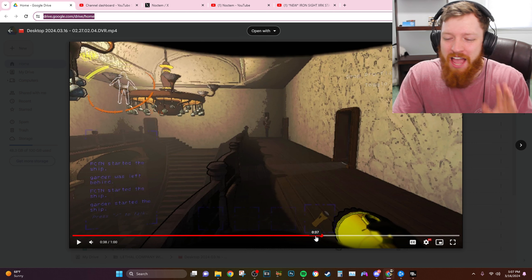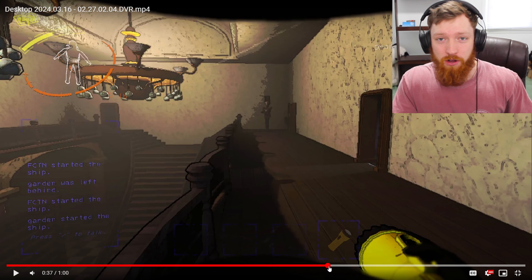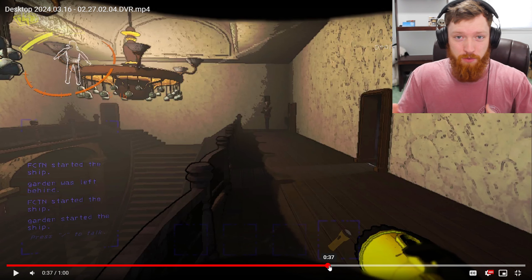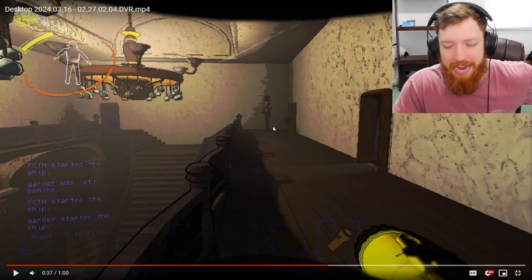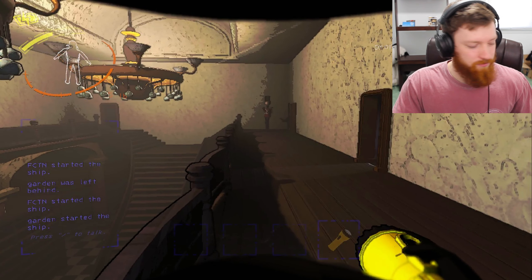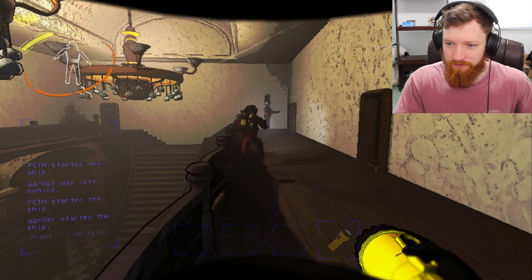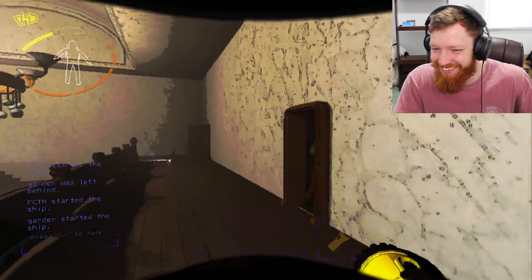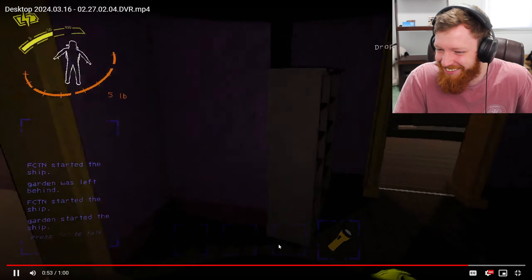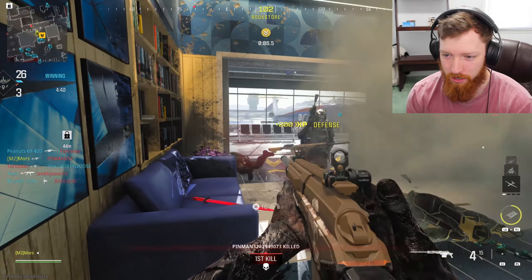I gotta show you guys something before this terminal game starts. I've been playing Lethal Company with the boys and we're recording a video. There are so many good clips - you're gonna have to watch it. If you don't know what Lethal Company is, it's basically like a scary game where you go loot random planets to get money to feed to this weird entity thing. Random moments like this happen. This is the Nutcracker - if he sees you he shoots at you and he basically has aimbot. Before I went to bed I watched that clip at least 30 times.